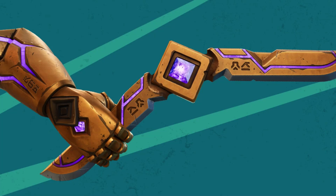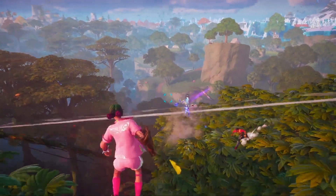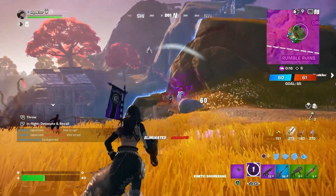The Kinetic Boomerang. This weapon is awesome — you can throw it at your enemies, and if you miss, you can recall it early and return it.